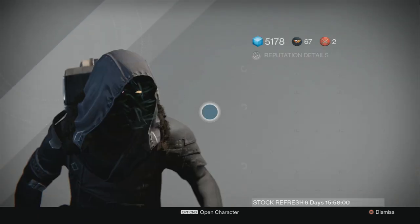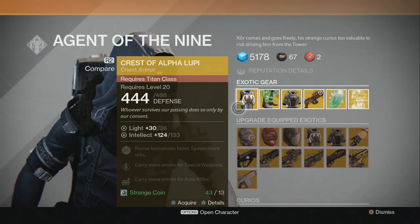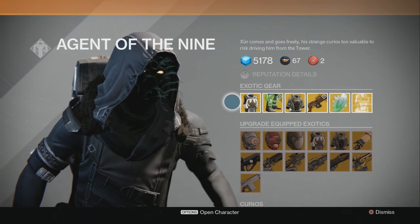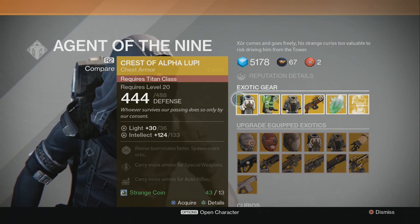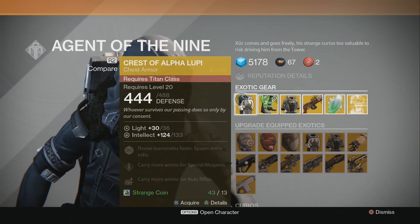For the Titan, we have the Crest of Alpha Lupi: revive teammates faster, spawn more orbs, carry more ammo for special weapons, carry more ammo for auto rifles, and a 133 Intellect roll on that.